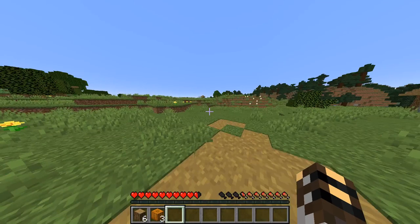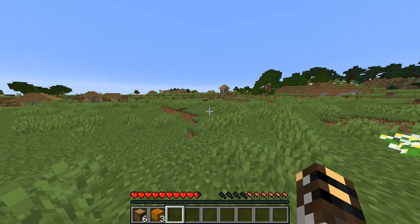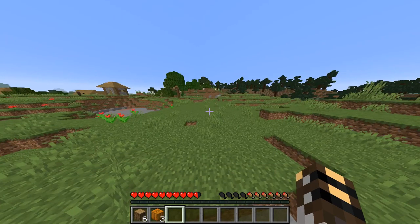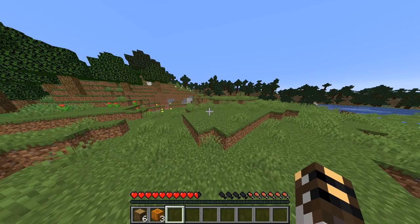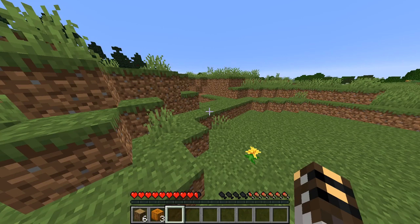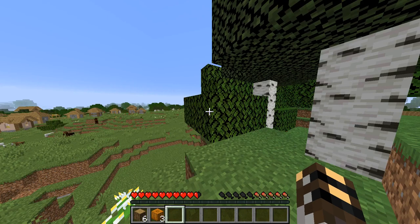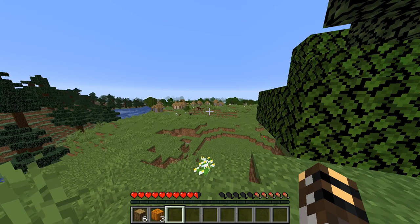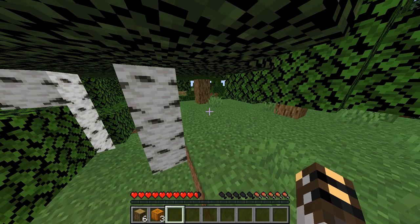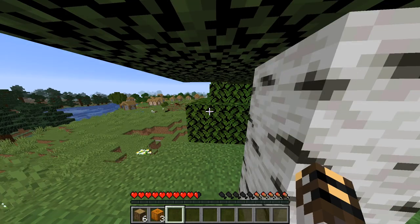It looks like it keeps going — is it another village? What is going on here? Maybe I'll build right here along this, towards this little hill area. Let's go up on this hill and see what we can find. Oh, there's a horse over here, that's awesome. I'm definitely gonna make this my home and maybe start right down here.